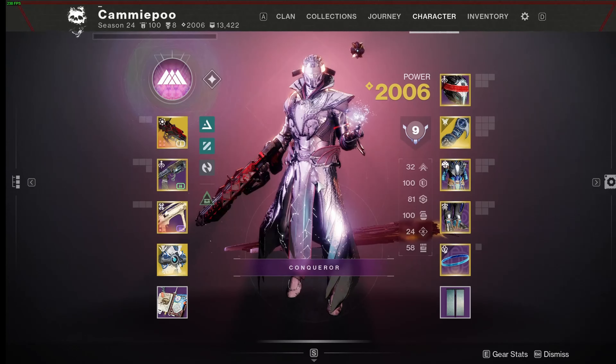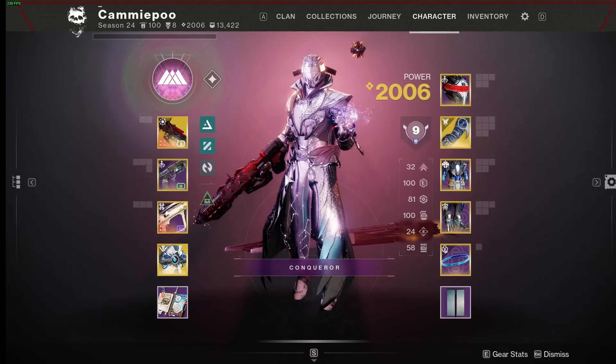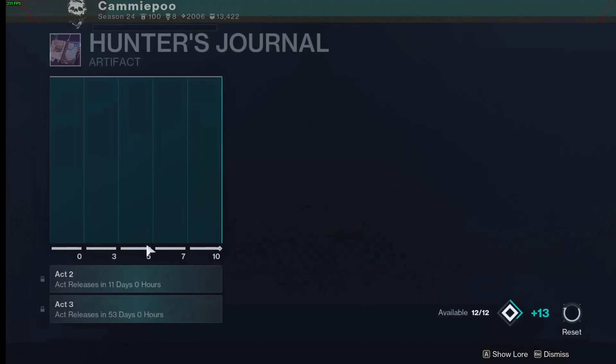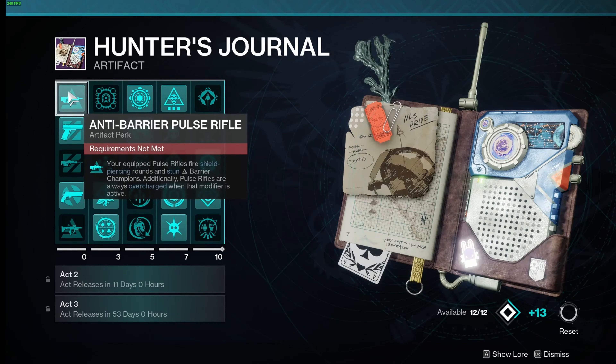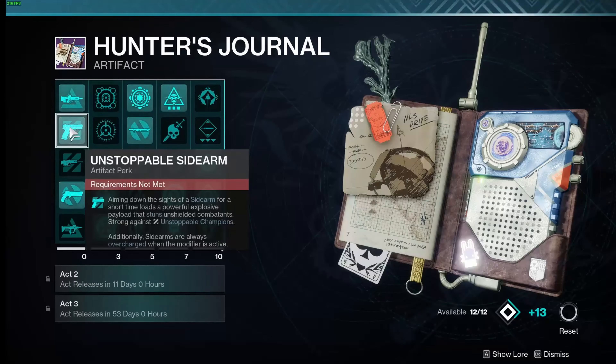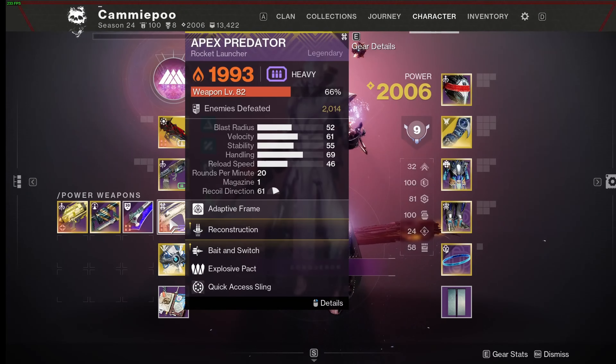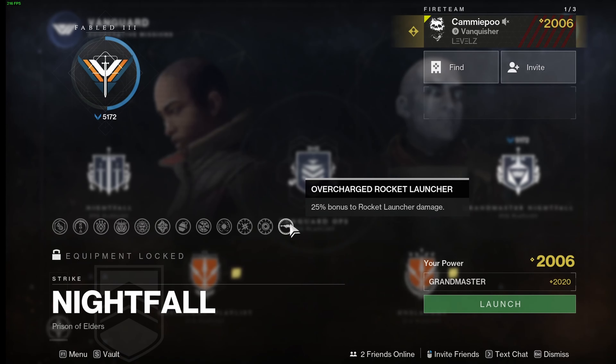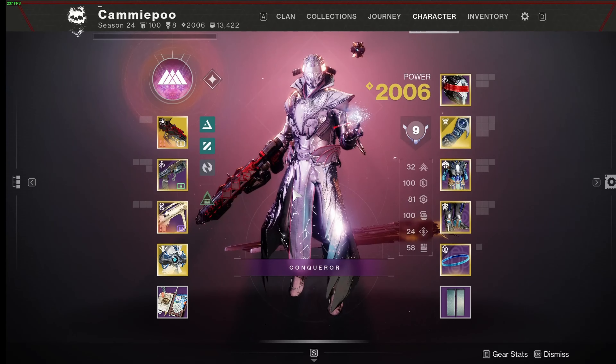So from base weapon surge mods on your legs, my Indebted Kindness will now do 25% bonus damage from the artifact plus 20% with three arc weapon surge mods. This has been my setup for this week's GM, the Warden of Nothing. All three weapons are overcharged: Outbreak Perfected from anti-barrier pulse rifle, Indebted Kindness from unstoppable sidearm, and Apex Predator from overcharged rocket launcher — all getting that 25% bonus damage.